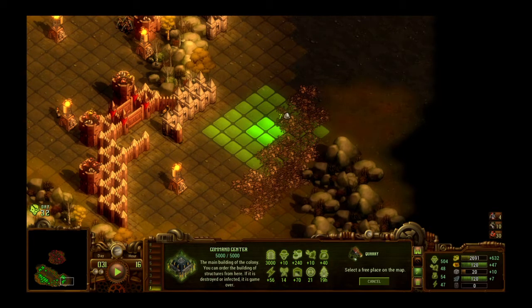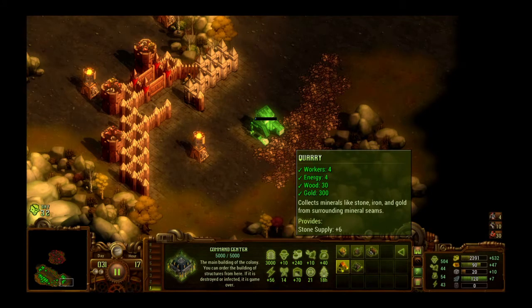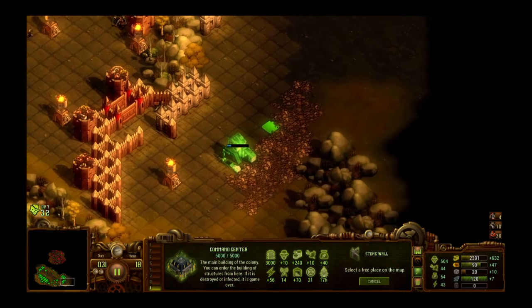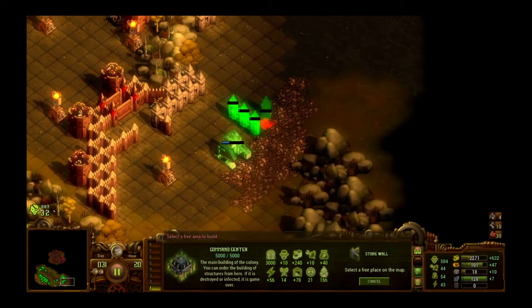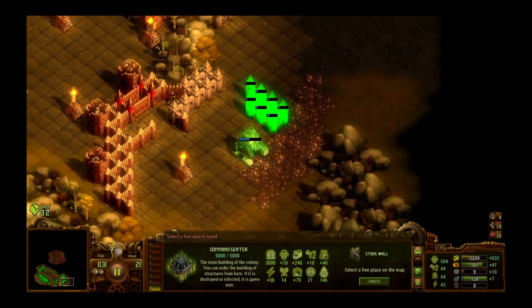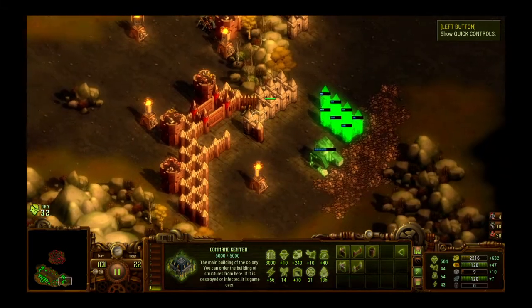Seven — pardon my language, I try not to cuss too much. To help protect the quarry from getting badly damaged quickly, let's put a little wall right here so zombies will hit that first and get wrecked by these towers and defenses.